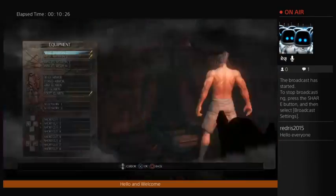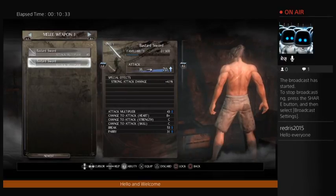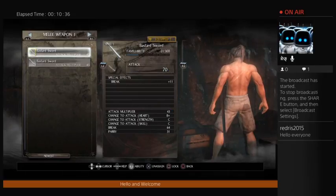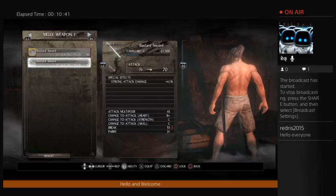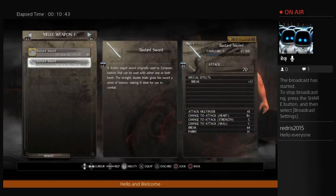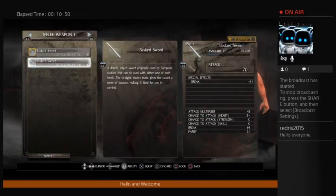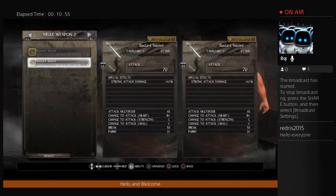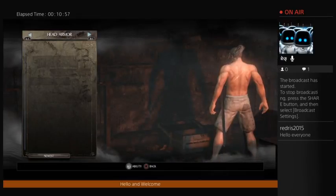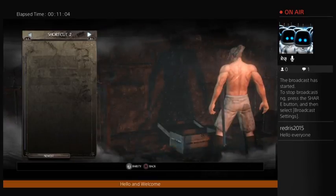Status menu. Equipment. Melee weapon 1 — F2 bastard swords. That seems like a good idea. R2 shows extra information. Melee weapon 2, ranged weapon, head armor, torso armor, leg, foot guards, accessory, shortcut.